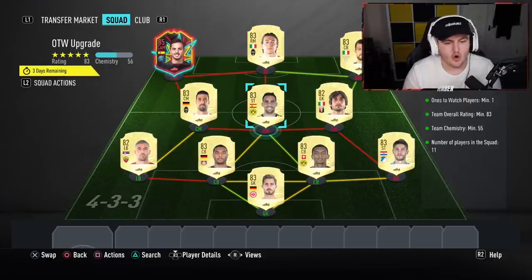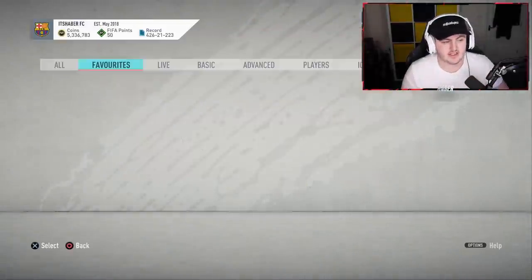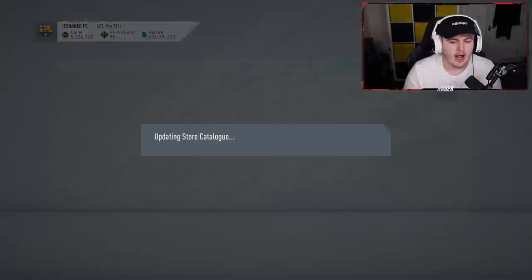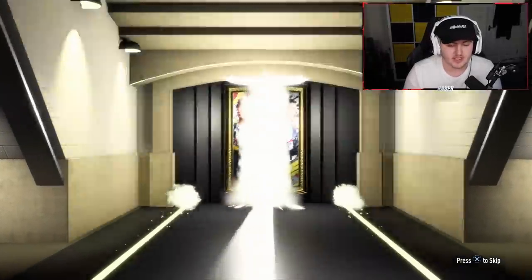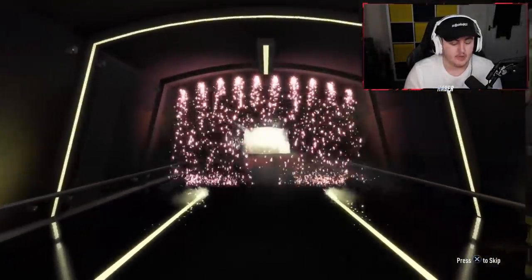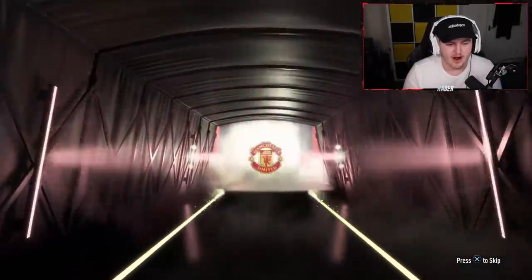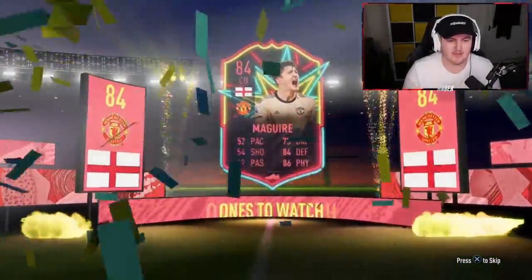I'm going through league by league using the 83s I have. We've got another one — number four. Walkout again, good news. It's gonna be English — it's Harry McGuire. I'm not too displeased because it is the man himself, Harry McGuire. However, it's not a card I'm going to be using anytime soon. It's not Hazard, it's not Ben Yedder.